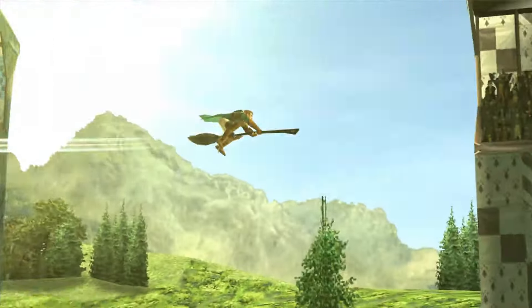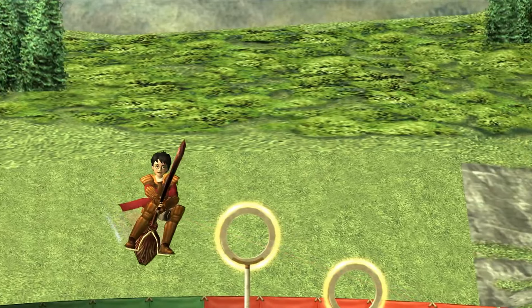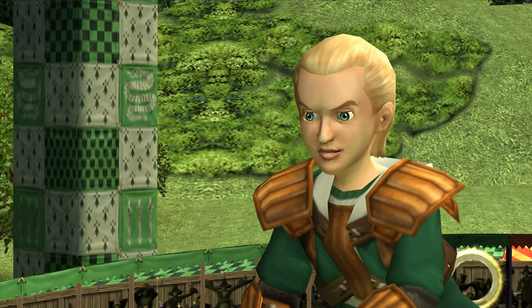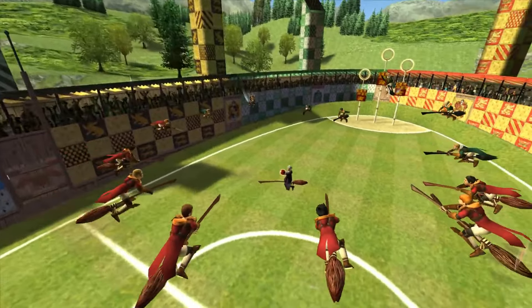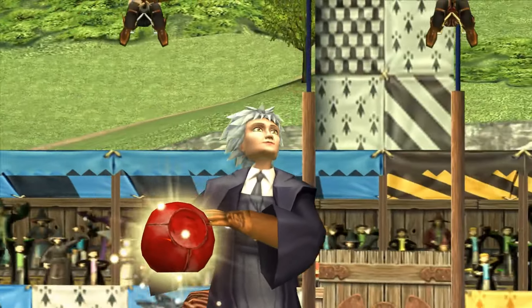The control scheme is intuitive and easy to pick up. Each player position has unique controls and roles, adding depth to the gameplay. As a chaser, you'll pass and shoot the Quaffle, aiming to score through the opponent's hoops. The beaters protect your team by hitting bludgers towards the opposing team, while the keeper defends the goals. The seeker's role is to catch the golden snitch, which ultimately decides the game's outcome.